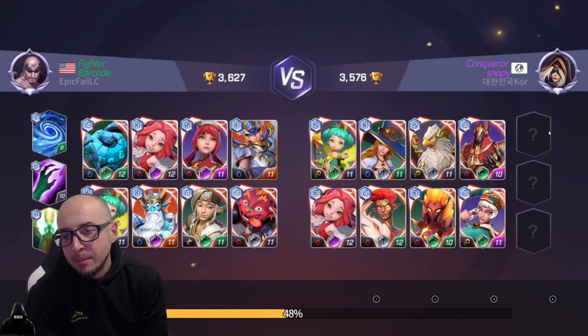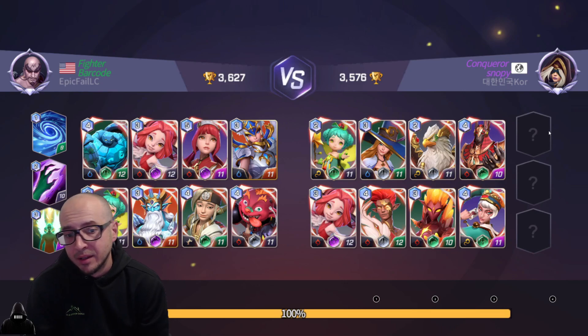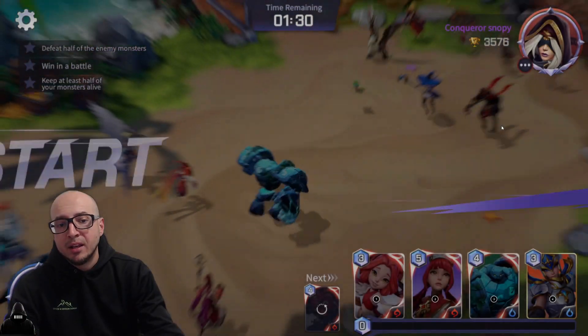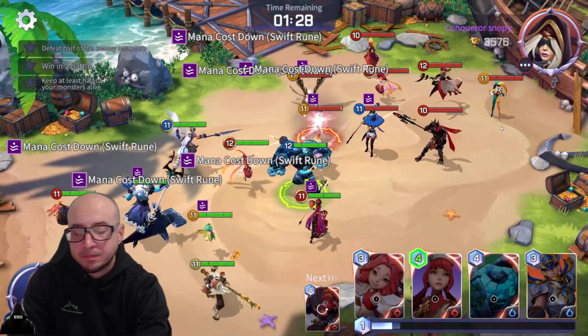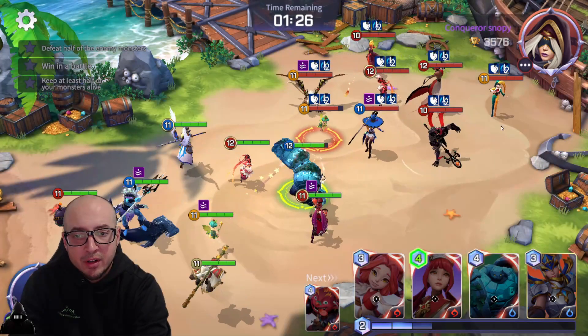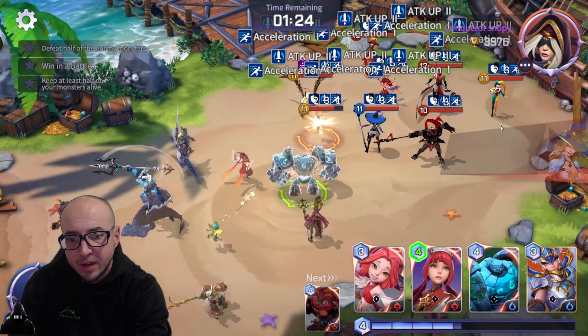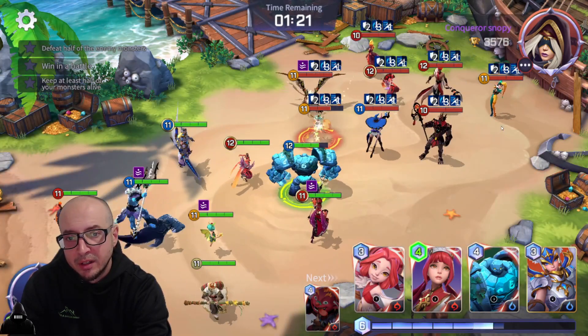I'm going to try to throw out a little gameplay right here. Hopefully I get a win here. Placing a Beretta, so I'm going to need to wait to transfer. They probably have Transfer as well, but I'm trying to kill that backline as quick as possible. Let's see what they're going to do here. Do a little Shannon first. I'm just going to wait out a little bit and get that full attack buff. I'm going to see what they're going to do.